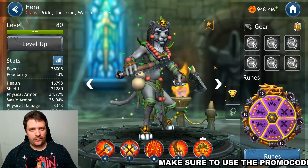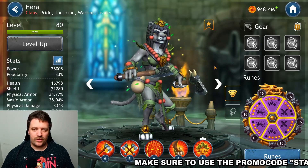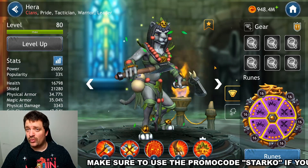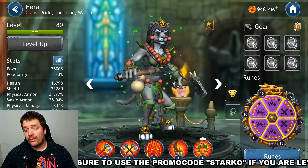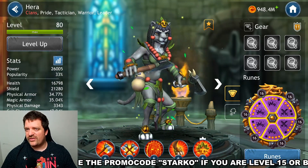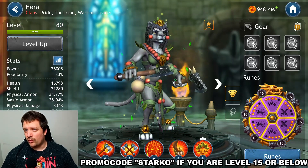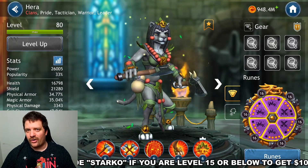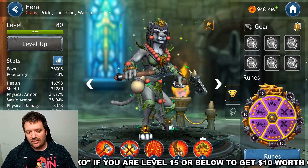If you don't want to build Hera and want to build Rebel instead, that video will be coming up soon this week. What we're going to do here is take a look at which skills should be gotten to level six and in what priority, then talk about runes, and then talk about artifacts.